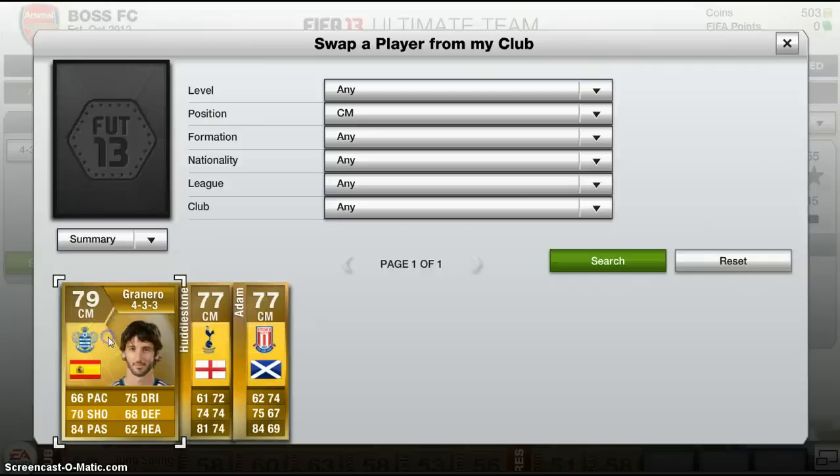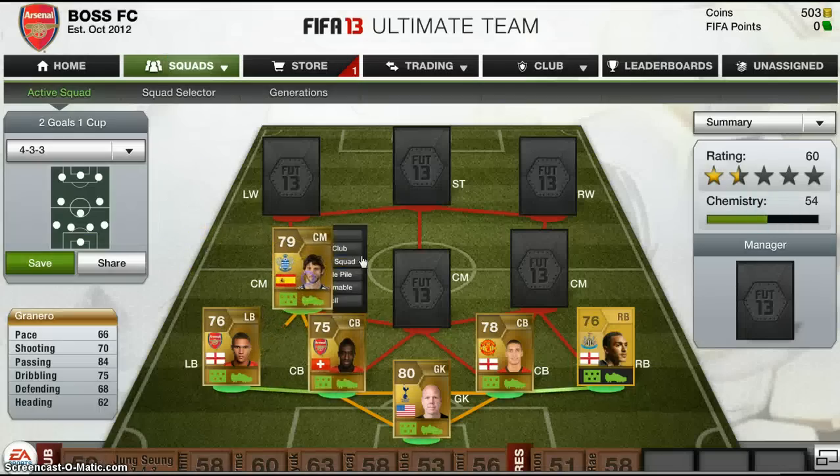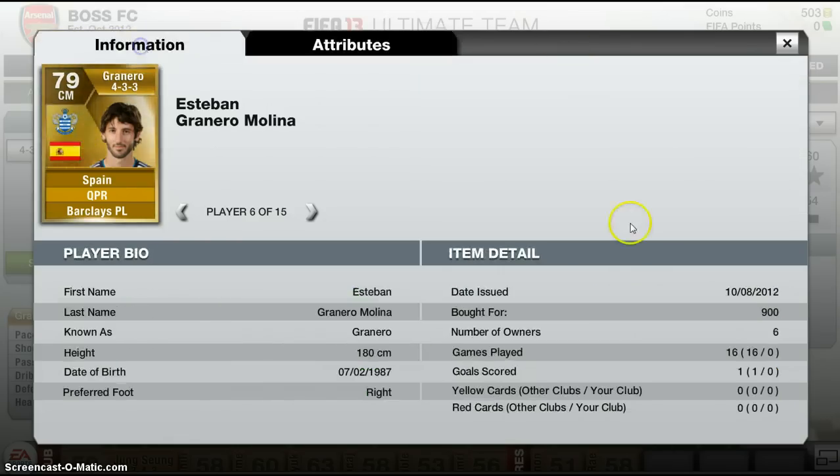For my left centre mid I have Granero from QPR. Looking at his bio: 84 passing, 75 dribbling - that's pretty good. He's not very amazingly fast but it'll have to do. His shooting is actually pretty good, fitness is good, and he's got the preferred formation. Got him for 900 - not too bad.